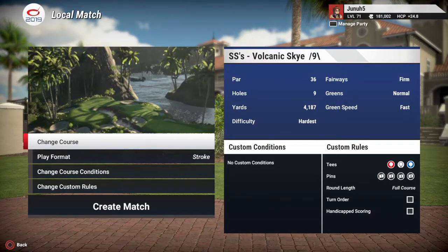Hello everyone, Junify back for another course review. Today we only have a 9-hole course. It is SS's Volcanic Sky 9. If you remember, I did his course SS Dystopian, which was really unique.